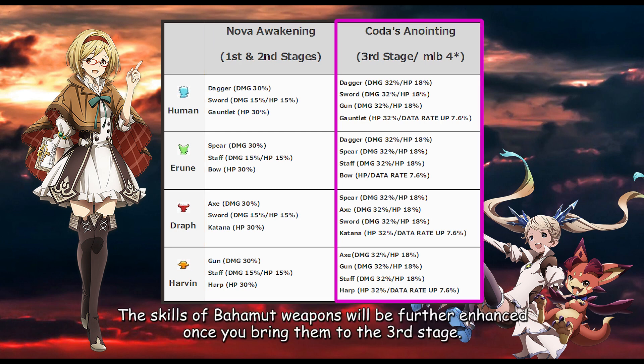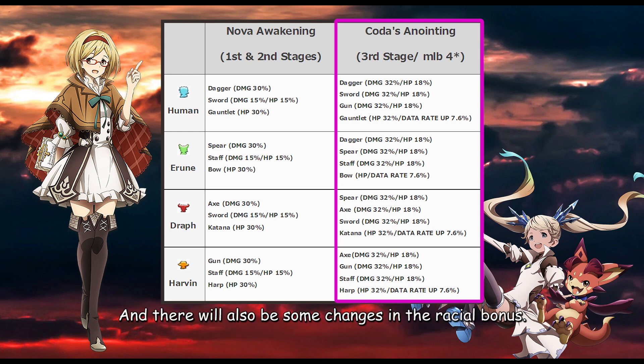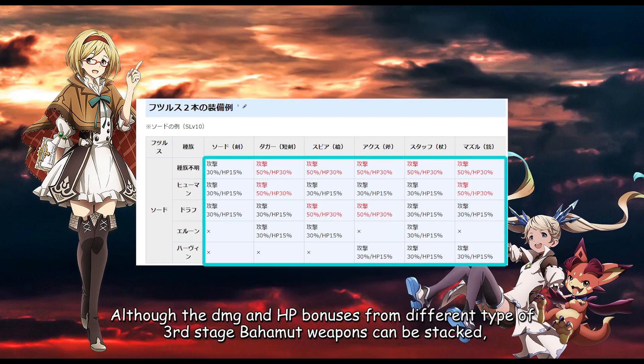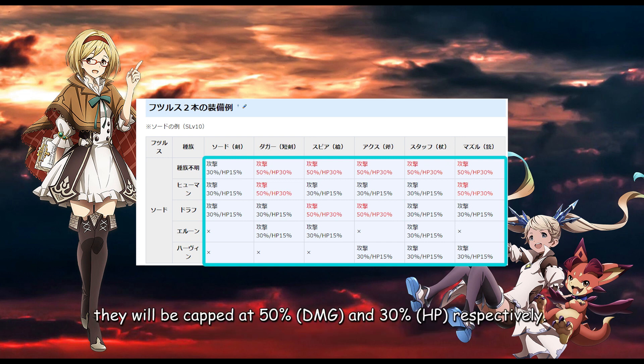The skills of Bahamut weapons will be further enhanced once you bring them to the 3rd stage, and there will also be some changes to the ratio bonus. Although the damage and HP bonuses from different types of 3rd stage Bahamut weapons can be stacked, they will be capped at 50% and 30% respectively.